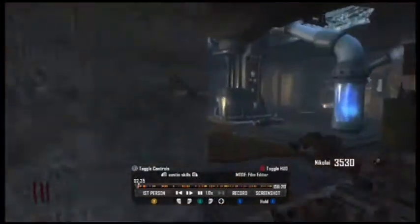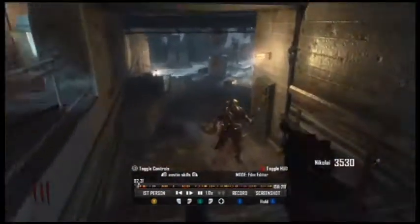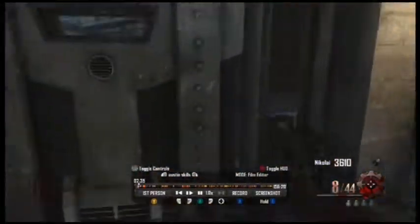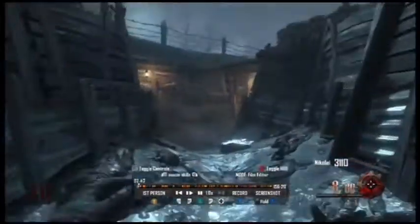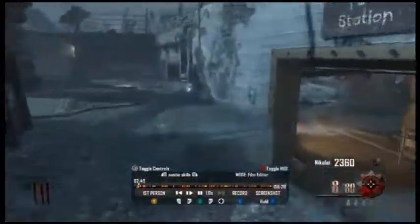Then my controller disconnected for a little while, and then I reconnected it and started building again. Now I'm going to open the door. I don't get quick revive yet — I get it around round 4 or 5. Now I dig up this dig site and get a Mauser again, which isn't too good unless it's pack-a-punched.